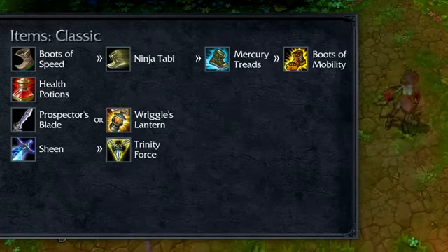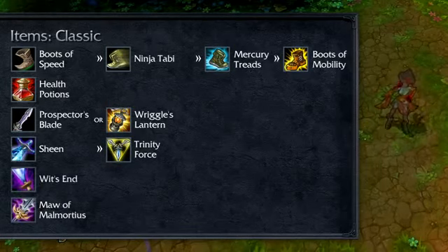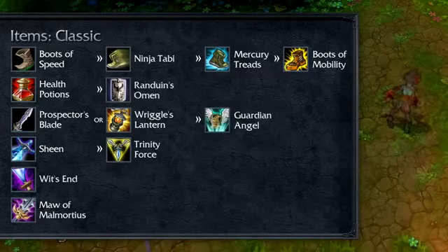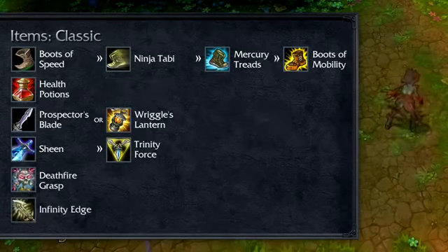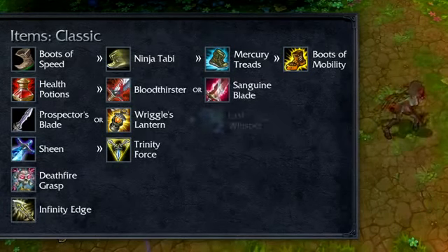From here, you should assess the game. Wit's End, Maw of Malmortius, Randuin's Omen, and Guardian Angel will provide a mix of damage and toughness if you need the added survivability. To focus on assassination, consider Deathfire Grasp, Infinity Edge, Bloodthirster or Sanguine Blade, and Last Whisper.